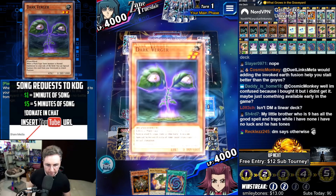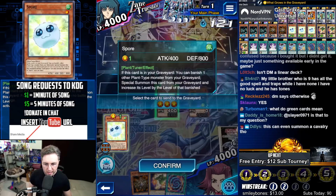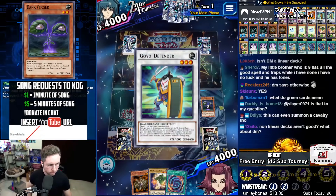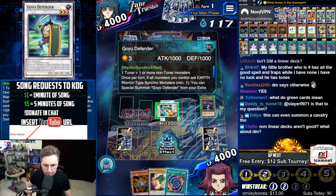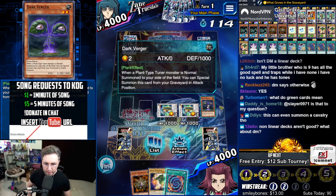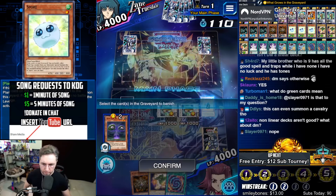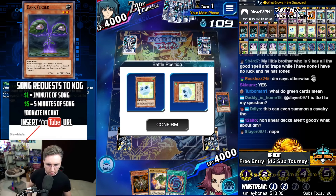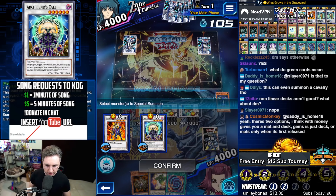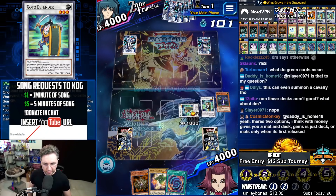We'll still have the Trumpeteer for a follow-up with the Battle Tuned. Let's see if this works. Goyo Defender, defend. Y'all want to summon a Cavalry? Does it look like we have room to summon Cavalry in the extra deck? The extra deck is tight. Very tight.